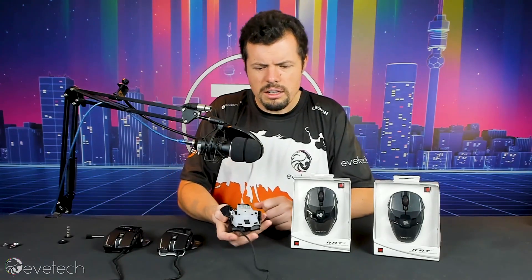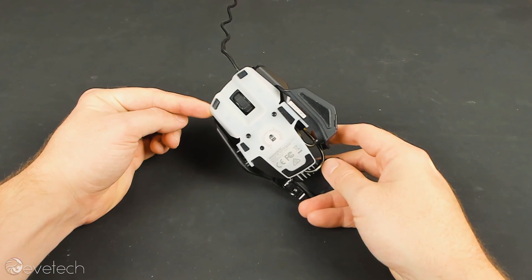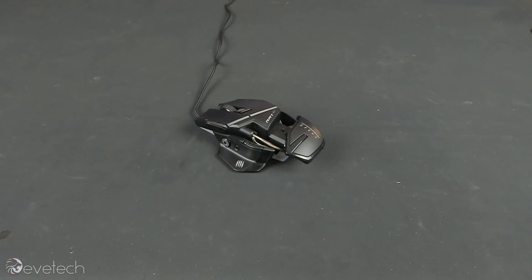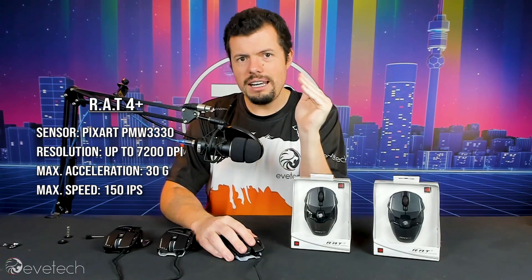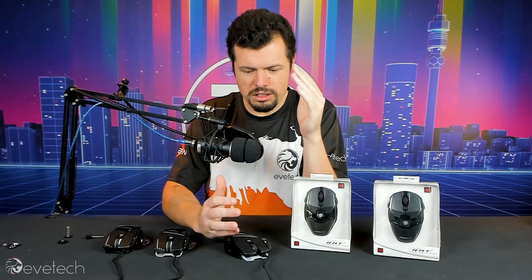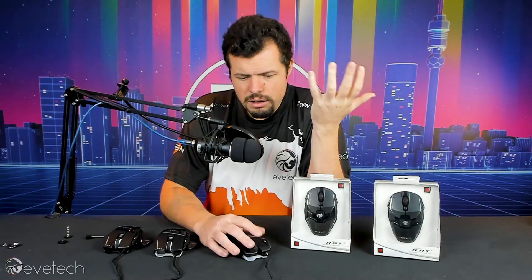Then we come down to the RAT 4. This differs in quite a number of critical ways. One being that the base is now made from plastic, which creates much better weight distribution. The back is still extendable. This one would honestly be my pick for FPS gamers. The funny thing is it's only rated for 30G — I tried my hardest to make it skip out while flicking it around and I just couldn't. Even with a 30G sensor, you're still going to be able to reach high FPS-level gaming speeds without it skipping out. The tracking was pretty much on par with what I'd experienced on a 50G mouse.